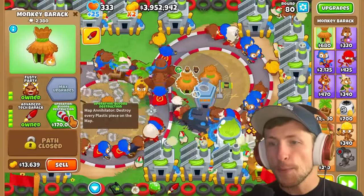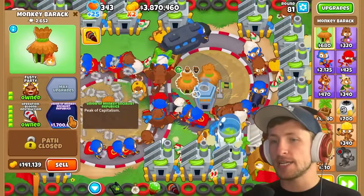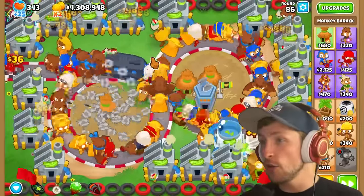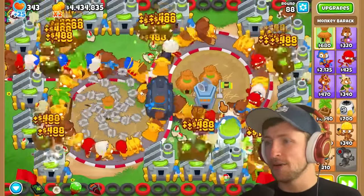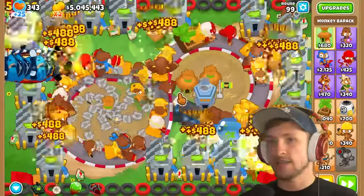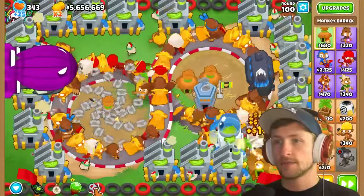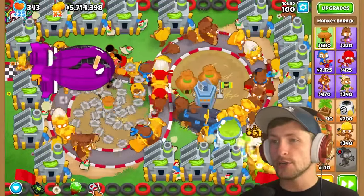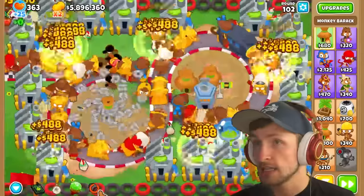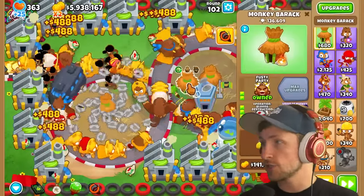Let's also get Operation Balloon's Destruction - Map Annihilator - which destroys every plastic piece on the map. Oh my gosh, look at the golden sun temples! The sun avatars! Let's go up to round 100 and see how powerful we are with all of these towers. Can we destroy a BAD? It's actually not that strong. What happens if we use our ability? Oh my gosh, that literally just annihilated everything completely and utterly destroyed everything.